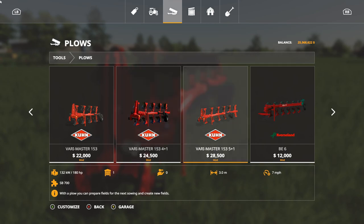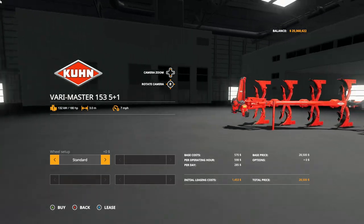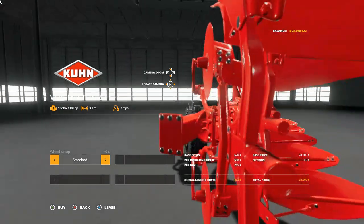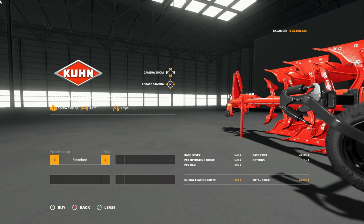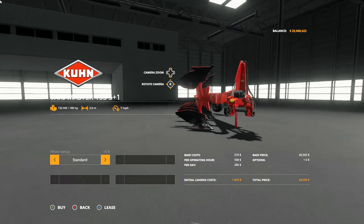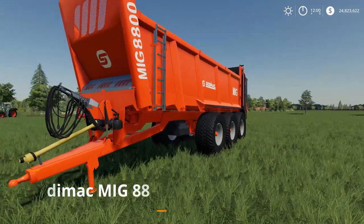In the store we have the 1534 Plus One and now the 1535 Plus One — we've got the whole gamut of Kuhn plows. It requires 180 horsepower, it's a three-meter plow, and it sells for $28,500. Your options are the standard wheel and the big wheel. It's a solid three-meter plow, pretty much what you'd expect — that's the Kuhn Vari-Master 1535 Plus One.